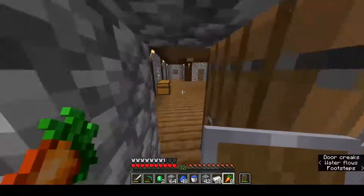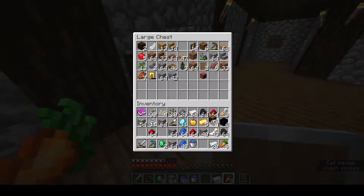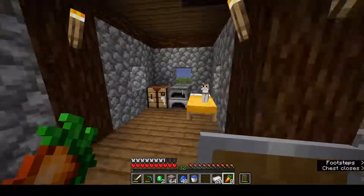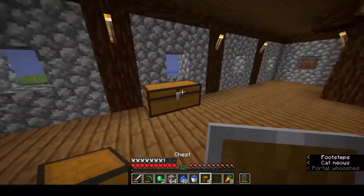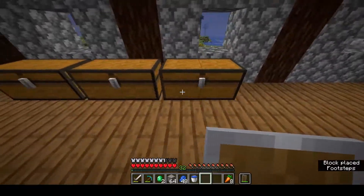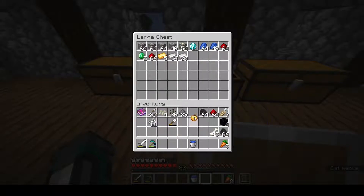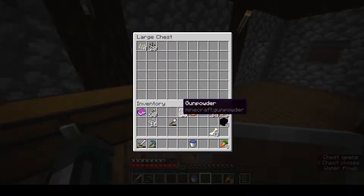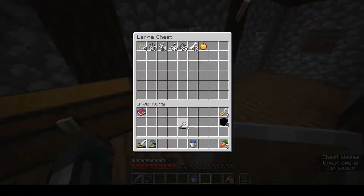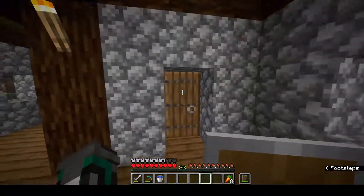Hello cat — how you doing buddy? I need to name this cat. I've got name tags now so I can actually name it. I'll put all my minerals in one chest for the time being — coal as well. I'll have a proper sorting system when I've actually established myself properly. I'm actually pretty happy with how this has turned out so far.